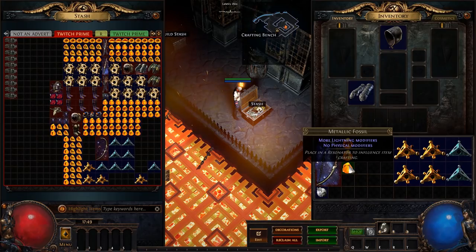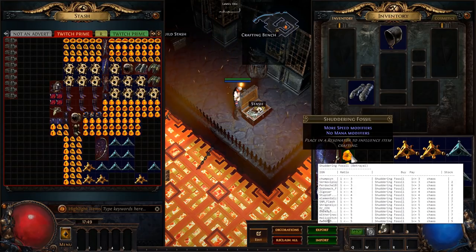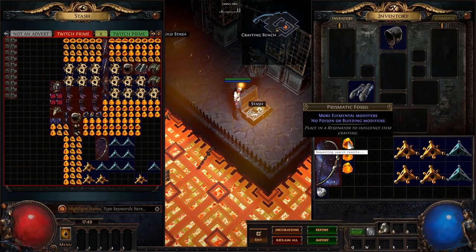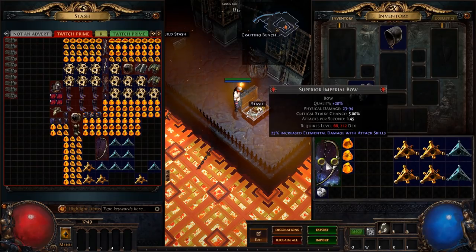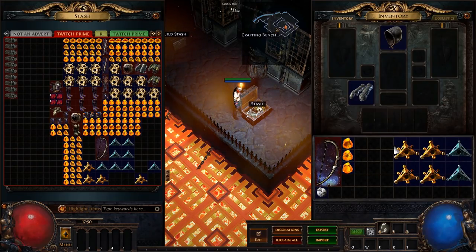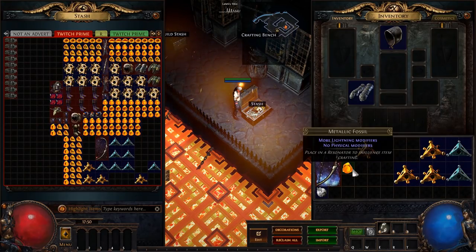The GG shaper mods are attack speed and double damage — a bit more expensive. To give you an idea of what they cost: metallic fossil is 4c, shuddering is 5c, prismatic is 3c, so that's about 12c per roll. Because you're buying in bulk it turns out to be a lot more expensive, but that's the way it is.